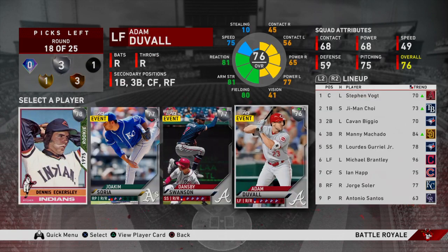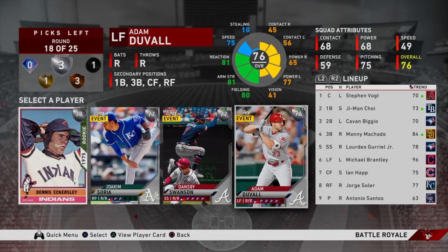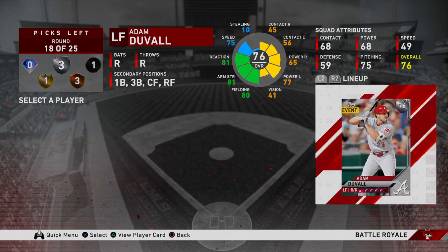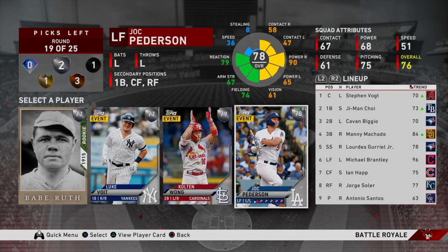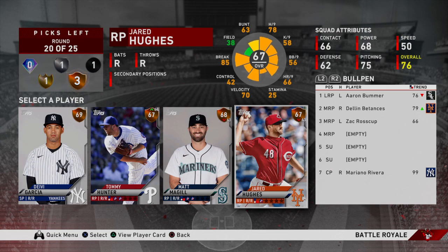Next up Adam Duvall is going to be the move — once again very versatile, might be a bench option, but he plays very good defense. That's a tough round though — I think I have to go Jock Pederson. Jock and Voigt are very good, and one of them is just going to force G-Man to the bench, so I'm going to go Jock here. He may hit leadoff — we'll see.